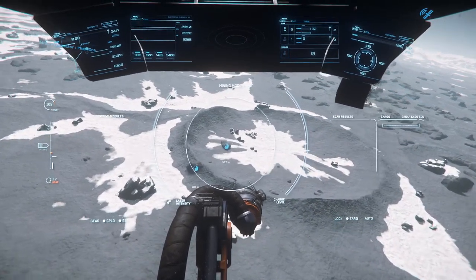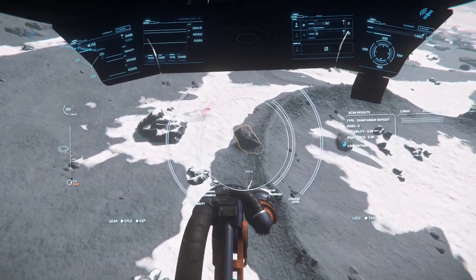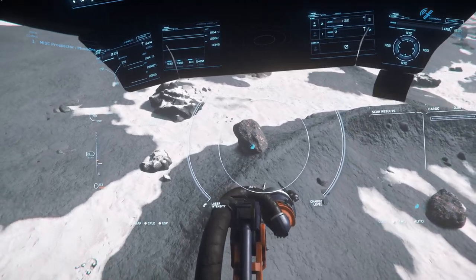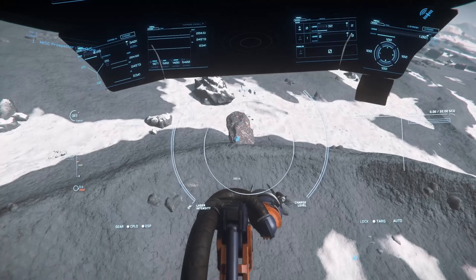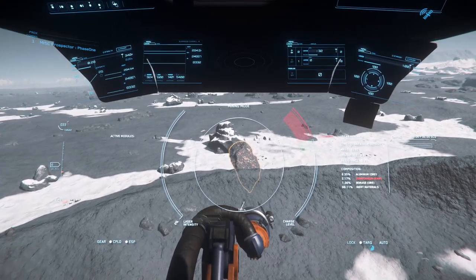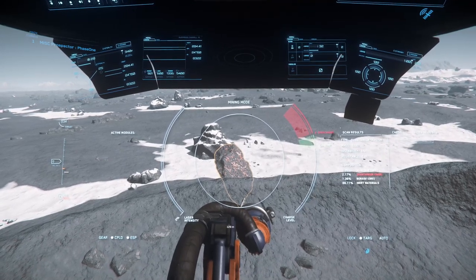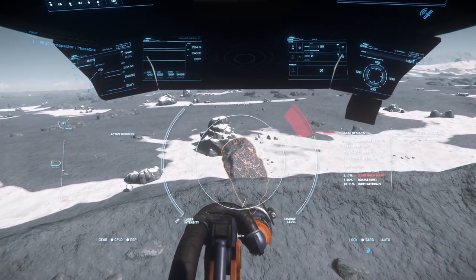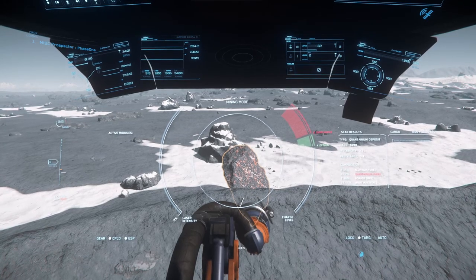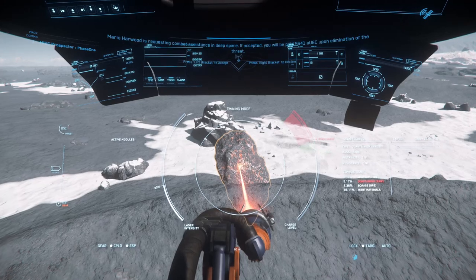It looks very, very crisp. You can see to my right there — my cargo, the amount of cargo I have is displayed there. Now when I scan, I can see — let me move a little bit. You can see this has two percent quantanium. The overcharge, the optimum window, and the charge levels are right below that, along with your mining intensity. I like it, I think it's a lot better.